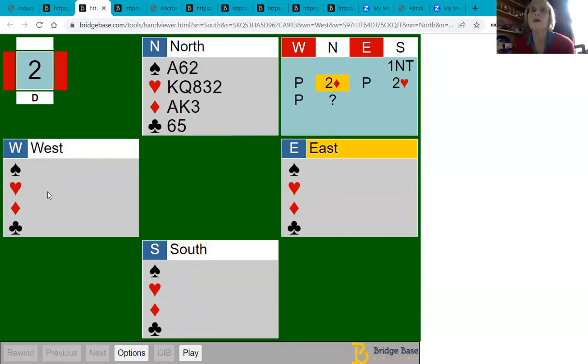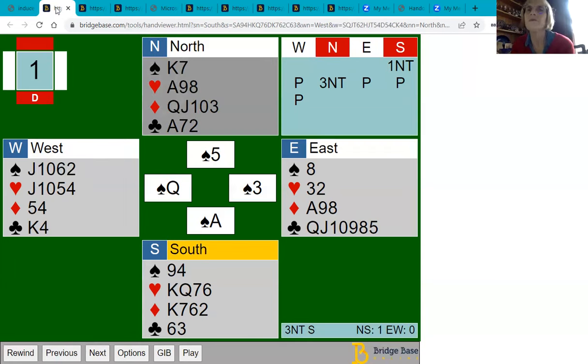Tony points out that if it doesn't matter, you might as well play the card they know you hold — playing the king rather than the ace. There are hands where West might have led from the top of an internal sequence and they've got the ace-queen, which might help. But it probably doesn't make a difference here.